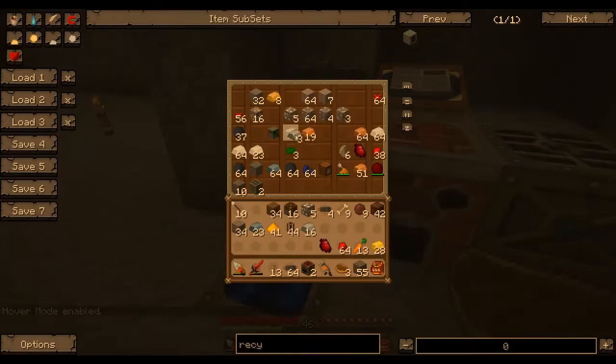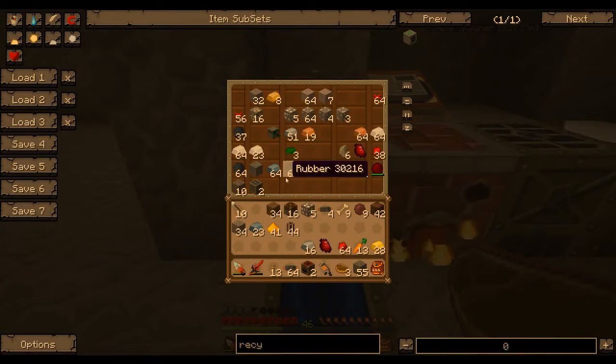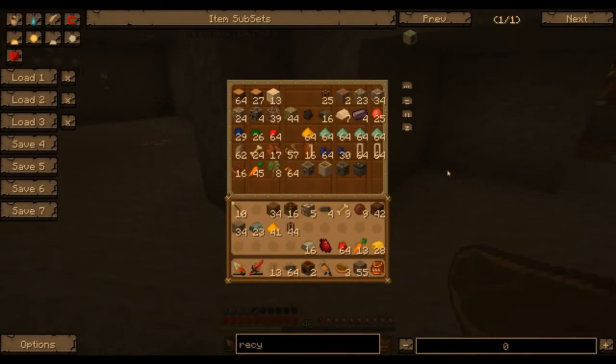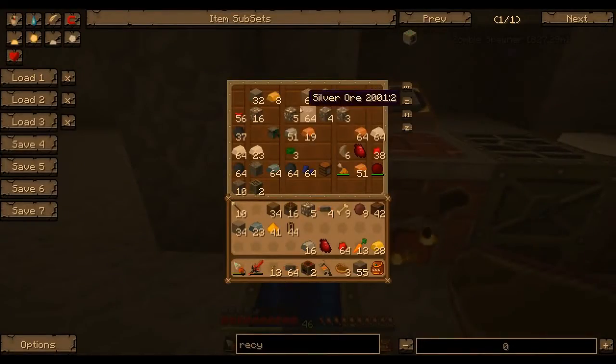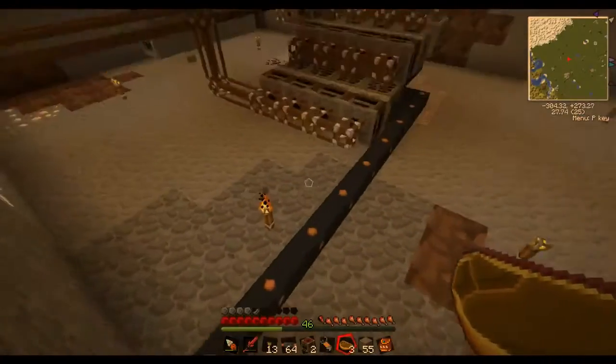Probably just one of those and then a stack should give me like sixteen more. Wait, that is the wrong thing - I need red doped wafers and I was making the alloy things. So I need sand, which I don't have. I think I really need eight sand and then eight whatever, so I can just macerate some of that.